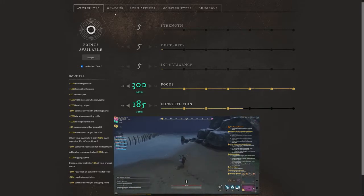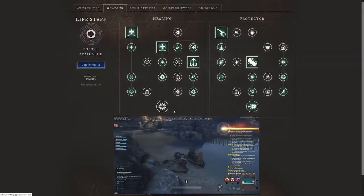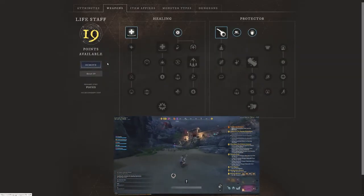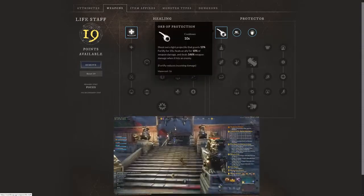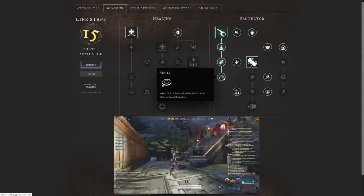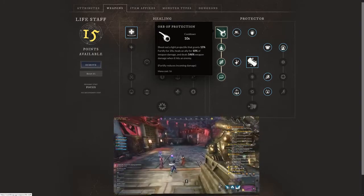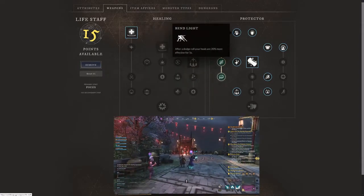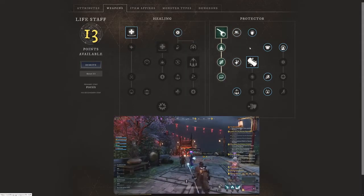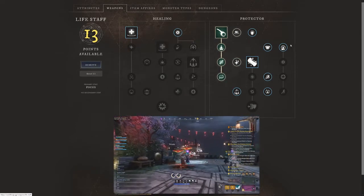Now let's talk about the weapons, starting with the life staff. We have 19 points available. One of the most obvious picks is Orb of Protection — we'll click all three upgrades. It shoots a light projectile that grants 15% Fortify for 20 seconds, heals an ally for 10% weapon damage, and deals 146% weapon damage when it hits an enemy. We're also taking Bend of Light — very useful after a dodge roll, your heals are 20% more effective for five seconds. Understanding your build is something a lot of people don't do, and that causes a decrease in healing effectiveness.